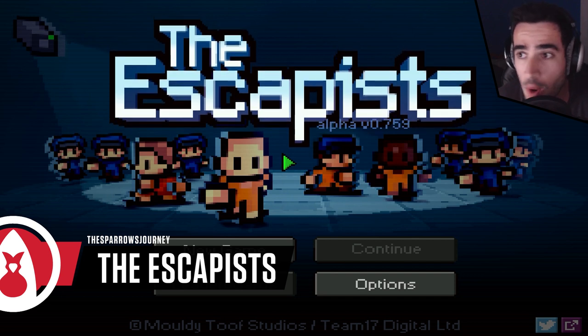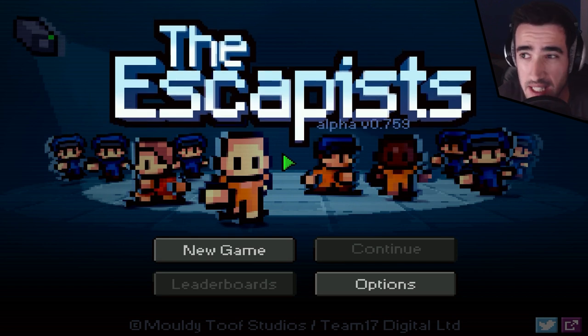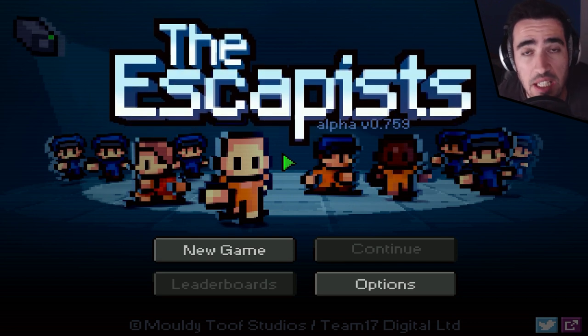What is happening on this third season? Well, it's simple. There is a new prison layout — the one they call the tutorial, because supposedly it's so easy to escape.